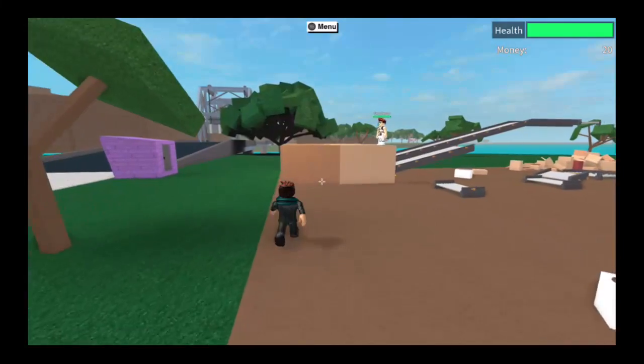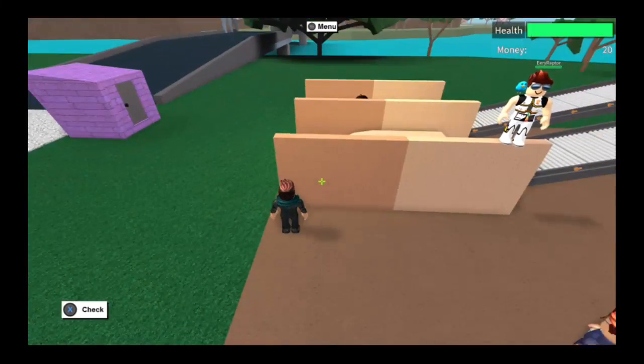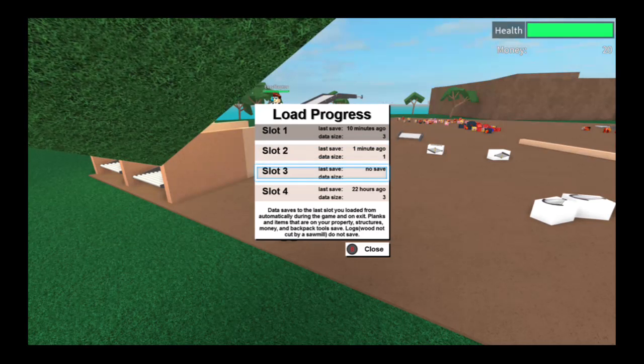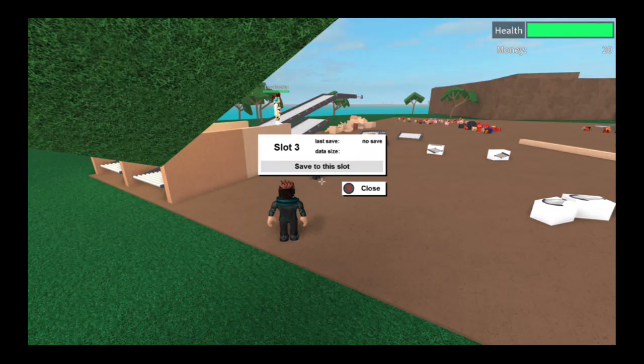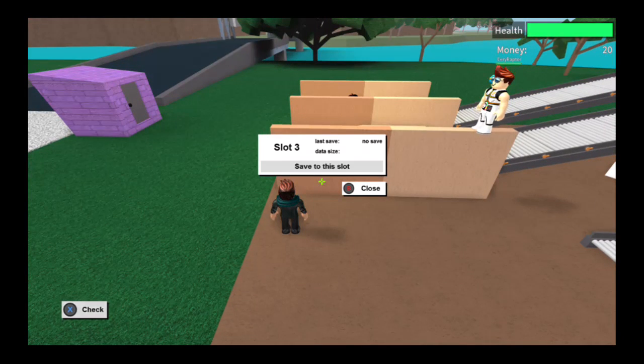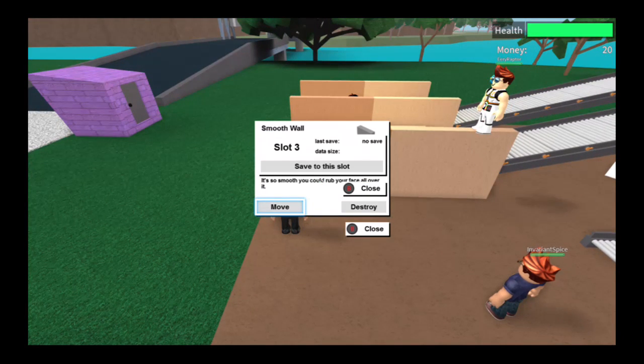First thing you're going to do is go to Load. Press the slot you want to do it on — it should say 'Save to the slot,' but you can't press it. So you're going to go to a wall and press check on it. You'll probably want your friend to load the space up and do this.